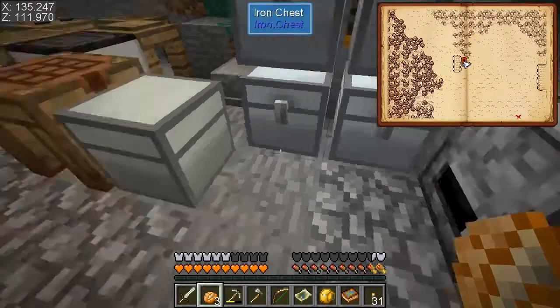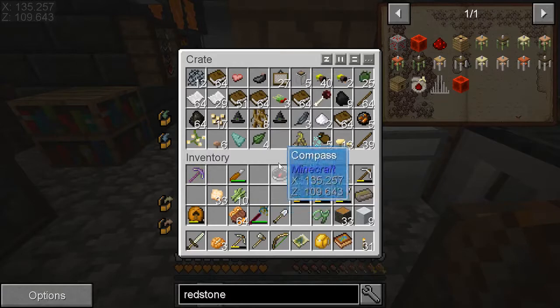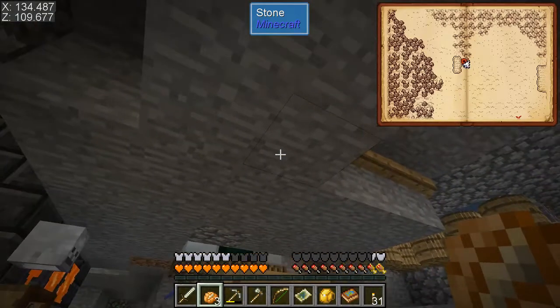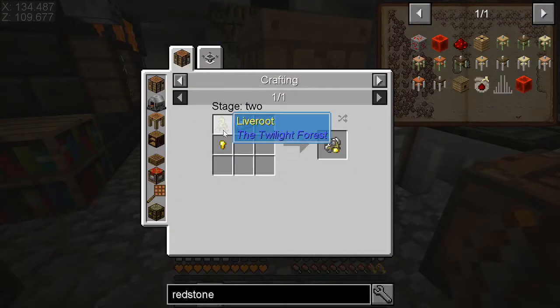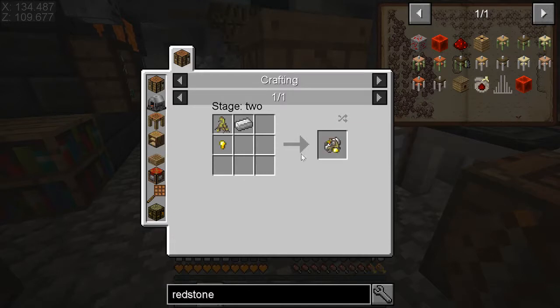I did find live root — not in a chest, but it was like those roots hanging from the ceiling of the hollow hill thing. It looked like it was covered in moss and just said 'roots' when you looked at it, but when you hack it up it gave you the live root. Which is good, because you can use a live root, a golden nugget, and an iron nugget to make the raw ironwood materials.